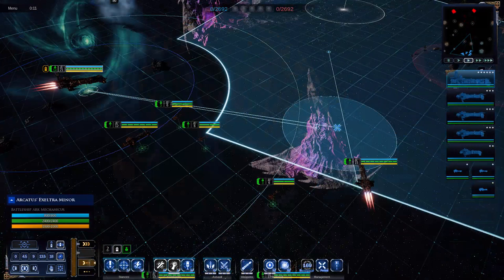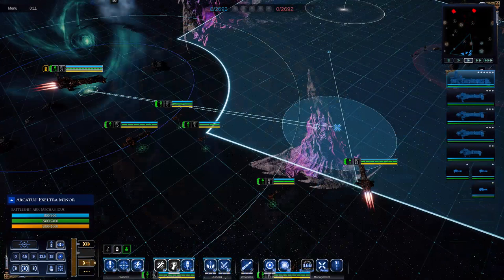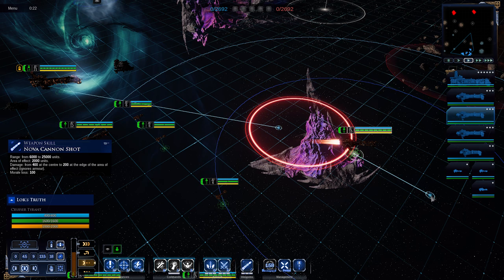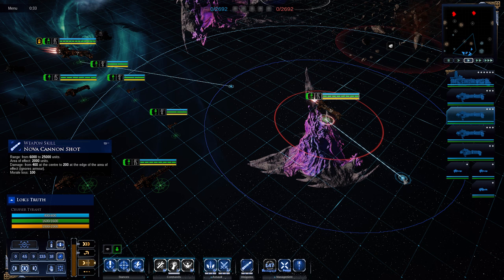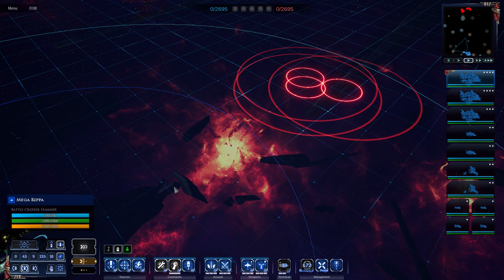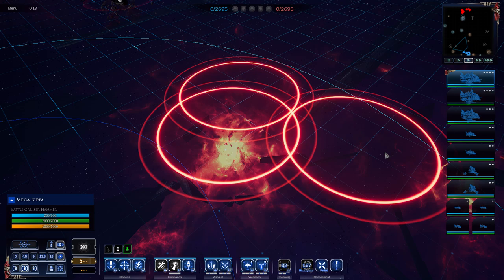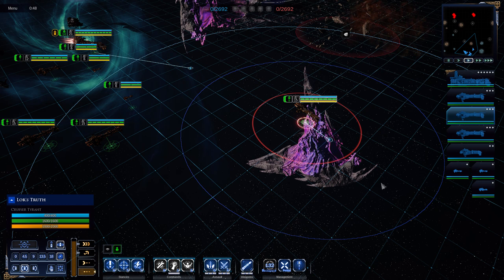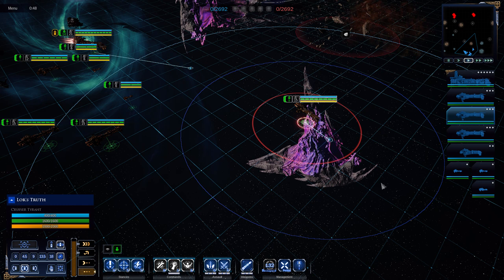Novacannons function very similarly to the plasma bomb - the same charge-up time - except they're automatically equipped to each ship armed with them, for Mechanicus or Imperial Navy fleets. Even Orks have their own version with three different blasts doing 100 points of damage each, compared to the 200-400 damage of the plasma bomb and novacannons. How you defend against novacannons is functionally similar to the plasma bomb - if you're not slowed or pinned by a stasis bomb, they can be relatively easy to dodge. But do not let yourself get caught in a stasis bomb or novacannons become a death sentence.